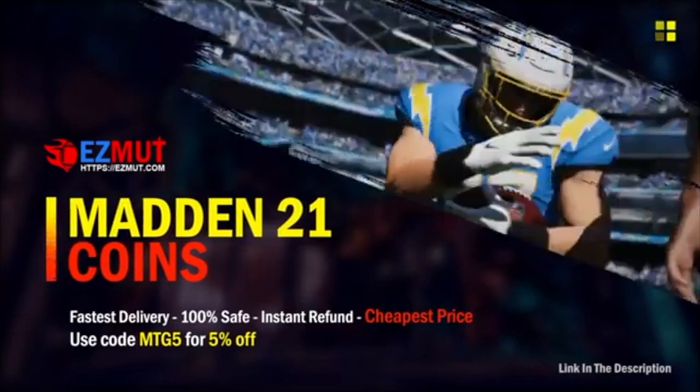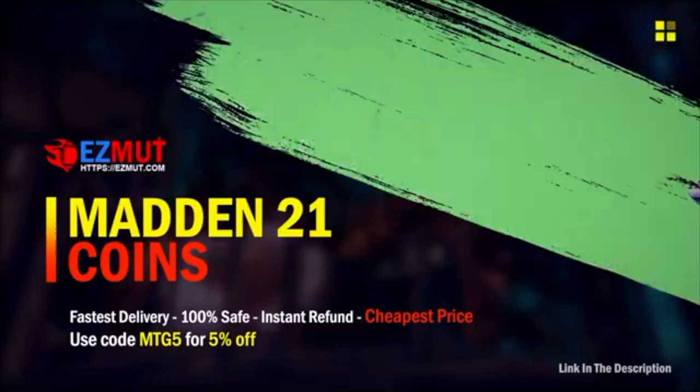Hey, if you're looking for the cheapest coins on the market — and I mean, they're cheap — you ain't gonna find nothing cheaper than this. Head on over to EasyMint.com, use code MTG5 at checkout, get five percent off your order.